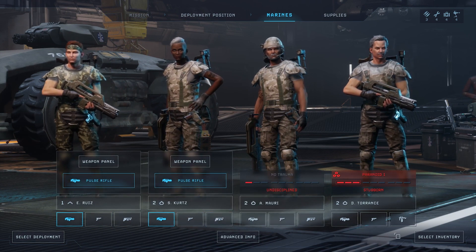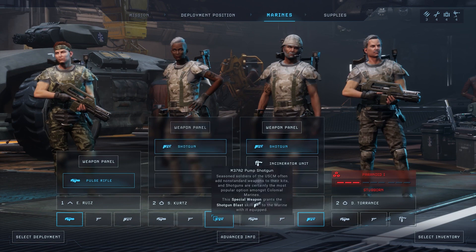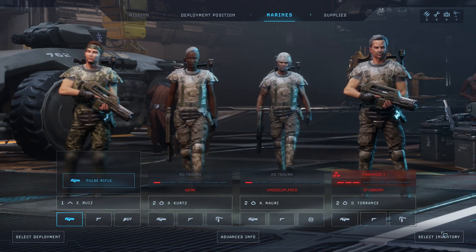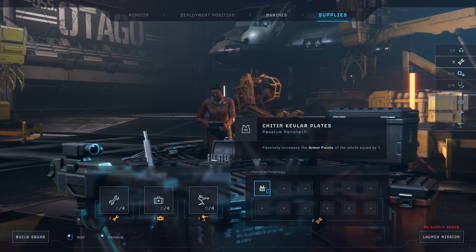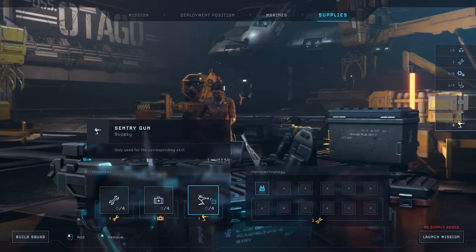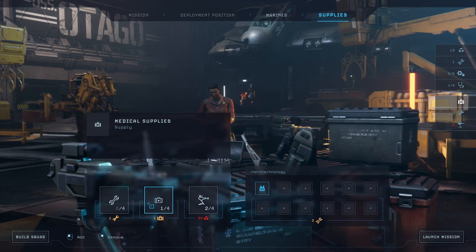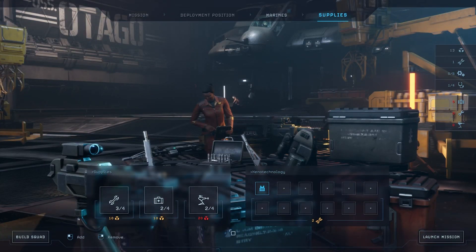If these guys die, they die - that's all I can do. We're gonna consider a frag mine and shotgun - we need a good mix here. I can use xenotech or whatever - no, these are just samples. Let's go ahead and bring two turrets. All right, tools in. We're good.